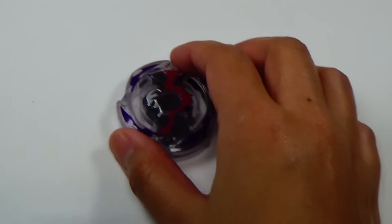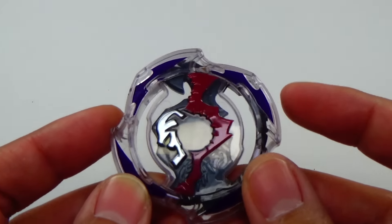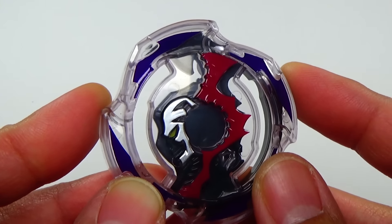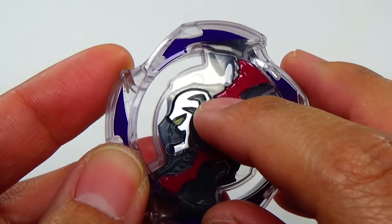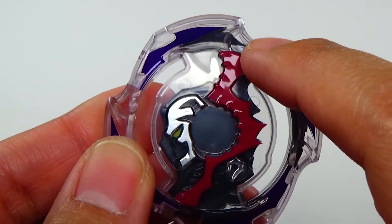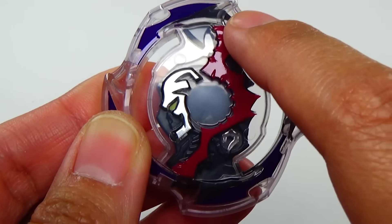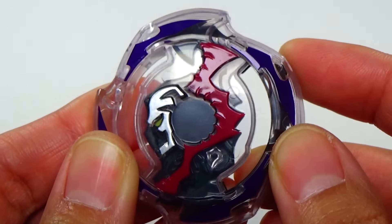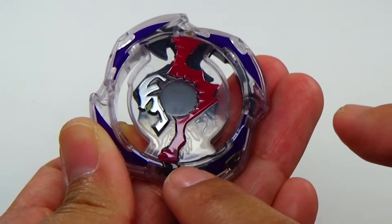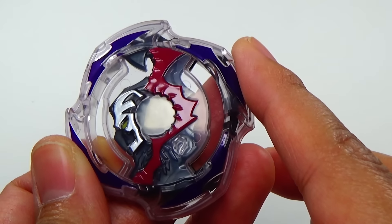Let's start off with the energy layer for the Beyblade — Doom Sizer. It's basically representing the Grim Reaper. You see a really cool face in silver: the skull with a yellow eye. You got this red detail right here — I'm not sure what that's supposed to represent, but it still looks really awesome. I really like the purple on the edges as well — I think that's gonna look really cool when it's spinning.